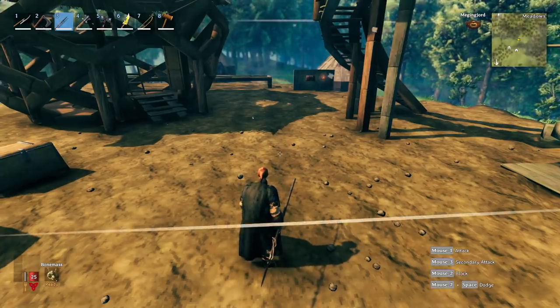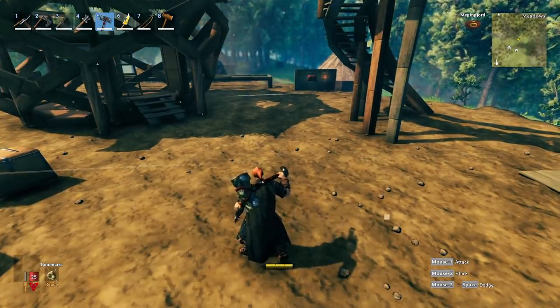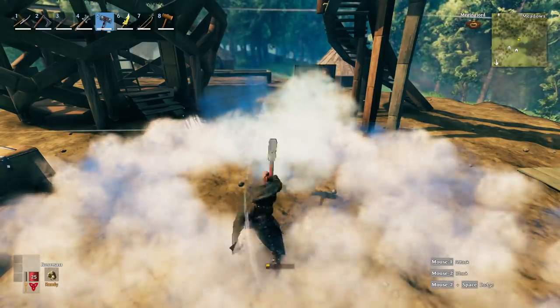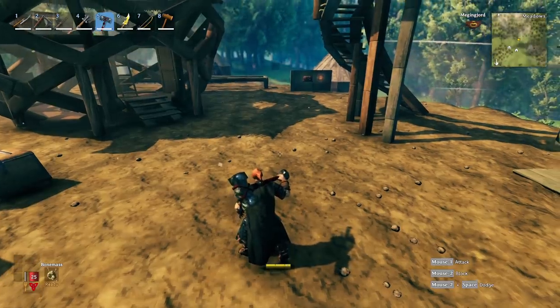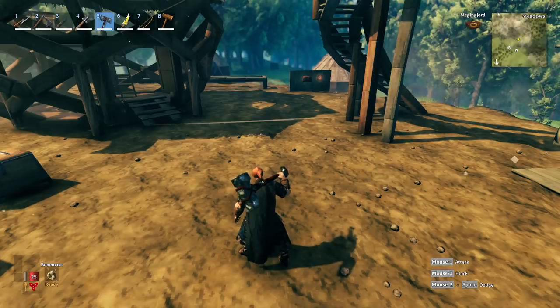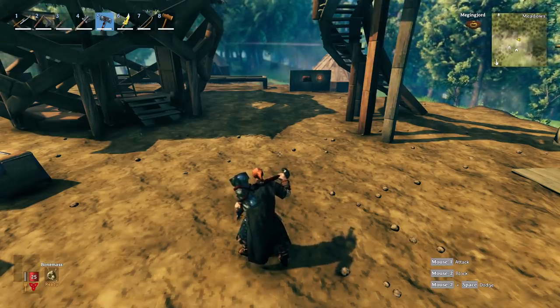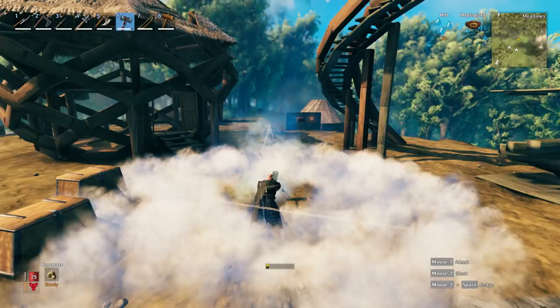The problem with the hammer is it's so slow that stamina regens in the middle of your swings, so even if you're spamming the mouse button it doesn't matter — you get a little bit of regen between hits. It also uses a ridiculous amount of stamina even with that regen factored in. I didn't feel it was fair to compare it to the others because of that mid-swing regen, but I did take a screenshot of spamming it as fast as possible so you can see what it looks like.